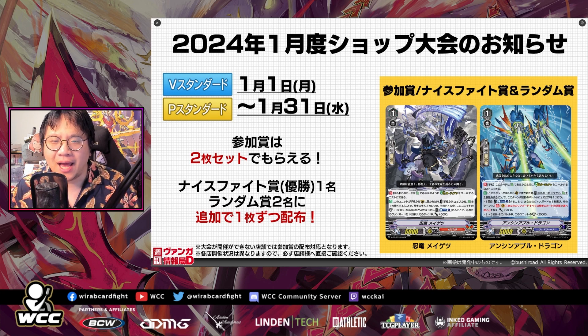The Aquaforce one has this effect: auto, when this unit is placed on the Guardian Circle from hand, cost remove a heal from hand or drop, and perform one of the following according to which battle this turn it is. If it's the first battle, you can pay Counter-Blast 1, choose one of your Vanguards, and until the end of the turn it gets: Cont — all of your Vanguards cannot be chosen by your opponent's card effects and power plus 5,000. And then if it's the second or third battle, this unit gets shield plus 20k until the end of that battle.